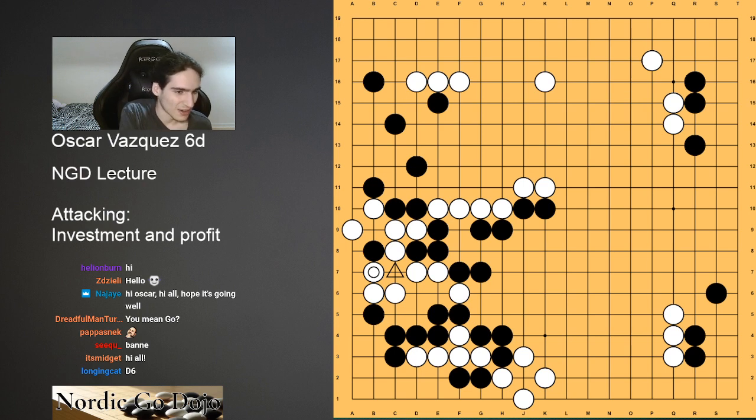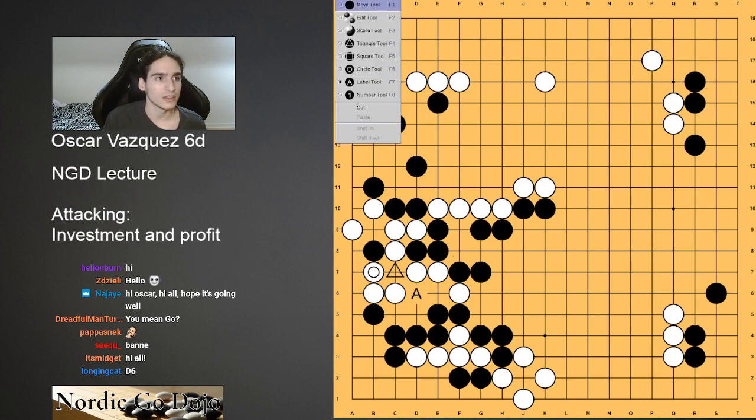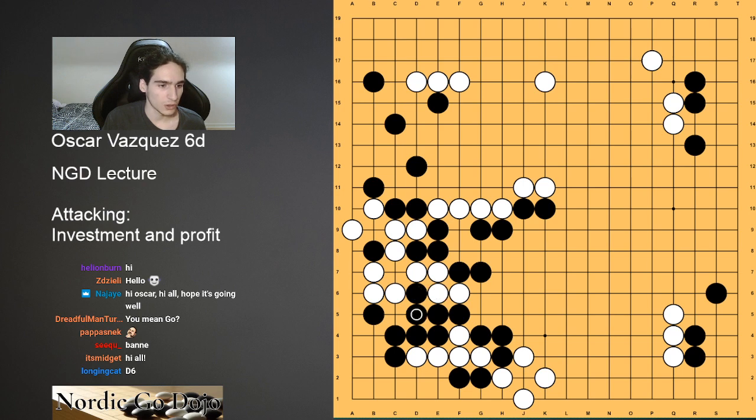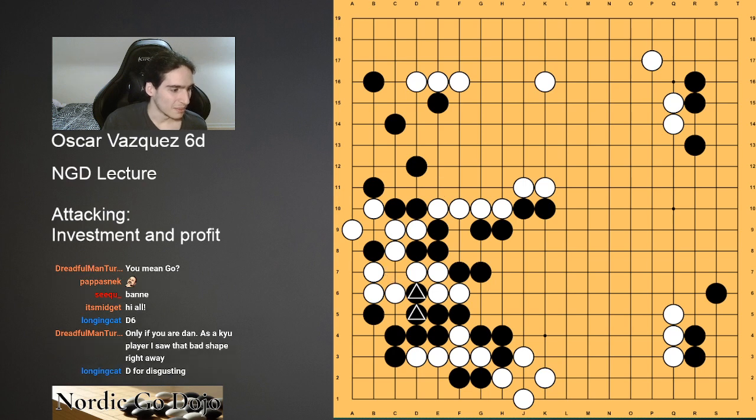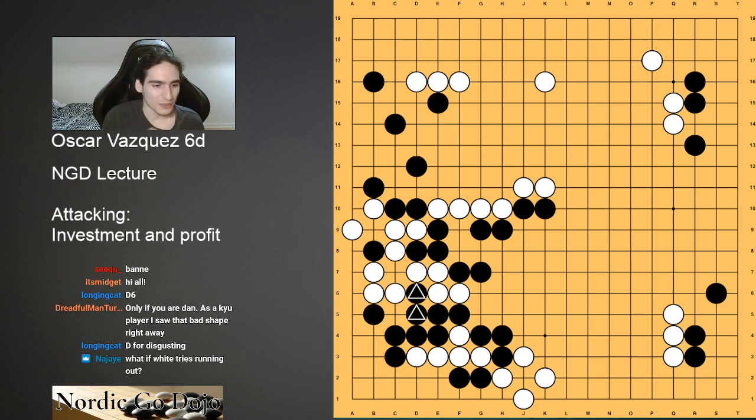D6 — yes. Longing Cat is correct. It's a move that's obvious but it's hard to see. The reason it's hard to see is that these two stones aren't exactly doing anything — their main purpose is to attack. And this is exactly what we're going to be discussing: moves that are attacking, and that's their main purpose, and they're not necessarily doing anything else. In the game, Black actually played D6. D for disgusting — so D6 is a move that's really trying to kill White, saying: you have one eye, and I'm killing you.